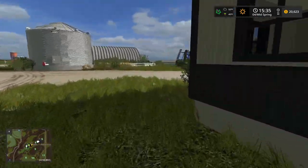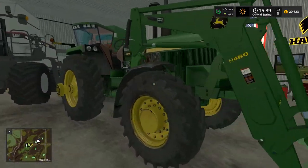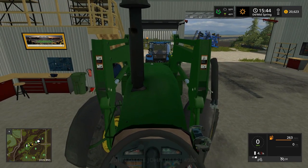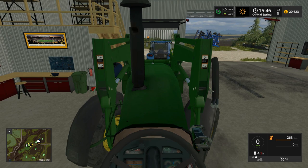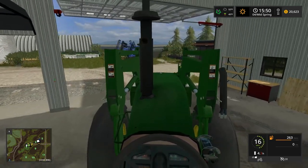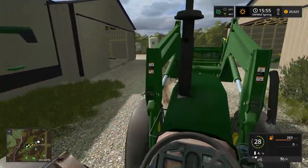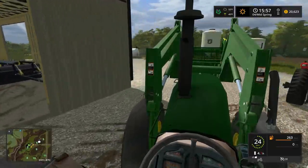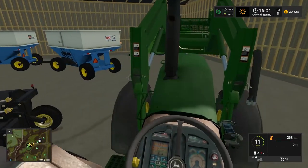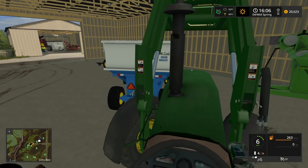We'll just get the 4755 with the loader. A lot of people were telling me to sell this 4755 with the loader and put the loader on the 7010 - but I said I wasn't gonna sell this tractor. We gotta have a loader tractor, it's always cool having a loader tractor especially during hay. We'll pull in here and just give her a little push up to the wall and we should be good.